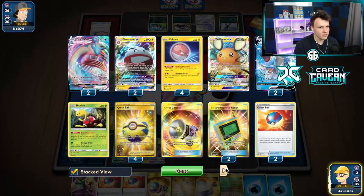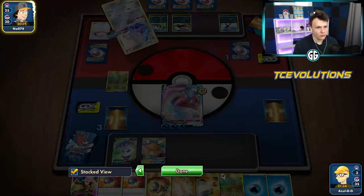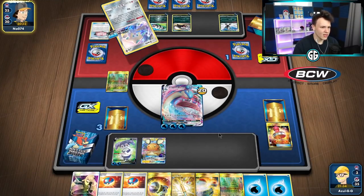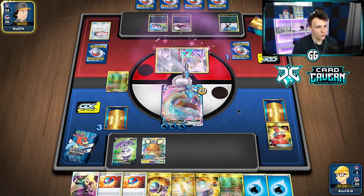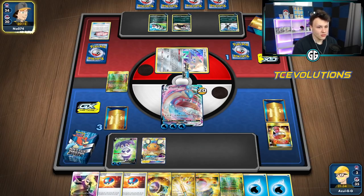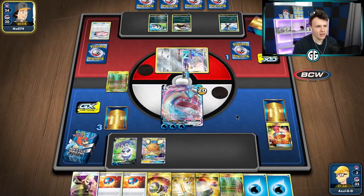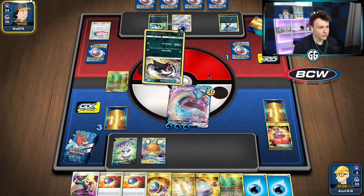The damage from Obstagoon is starting to pile up — that's a little scary. I could set up a Lapras, shuffle in two Lapras and two energy if I have energy in the deck. That wouldn't be terrible. Just want to make clear — we went out of our way to not heal that damage to avoid the Evitale GX knockout. They have a lot of Obstagoons lined up: 90, 90, 90 plus 60 — that's a lot of damage. Night Slash comes again — that's super good for us because we can't attack with Obstruct.